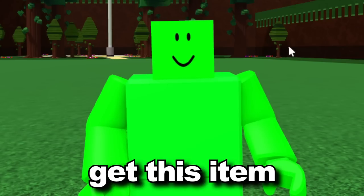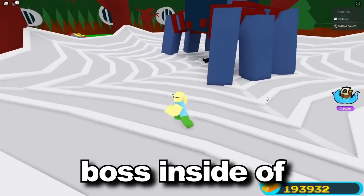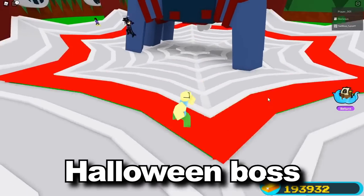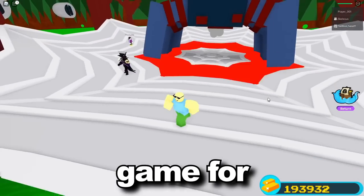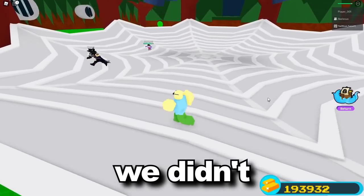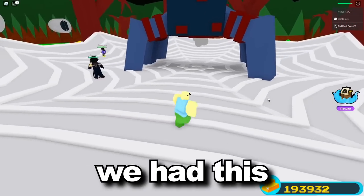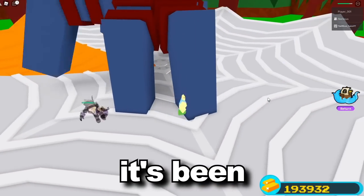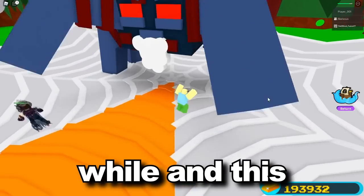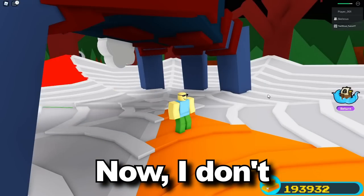One of the craziest ways to actually get this item was by doing the Halloween boss fight. You can see right here the spider boss inside Build-A-Boat — that's the Halloween boss fight we've had in the game for pretty much three years now. Unfortunately, last Halloween we didn't get an update, but the two updates before that we had the spider boss. This was actually a reward you could get by defeating this boss.